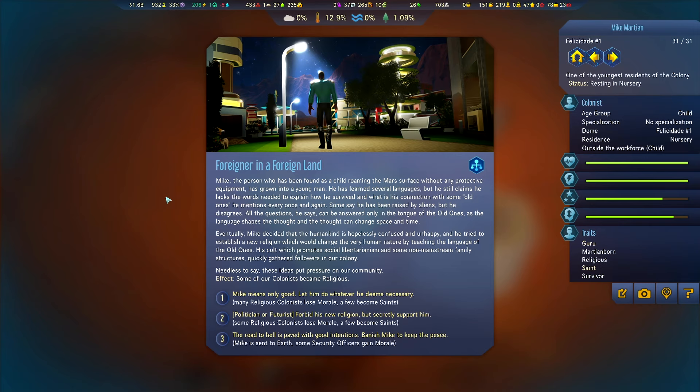He grew up quickly. Mike — the person found as a child roaming the Martian surface without protective equipment — has grown into a young man. He's learned several languages but still claims he lacks the words to explain how he survived and what is his connection with 'the old ones' he mentions every once in a while. Some say he was raised by aliens, but he disagrees. All questions, he says, can be answered only in the tongue of the old ones, as 'the language shapes thought and thought can change space and time.' Eventually Mike decided humankind was hopelessly confused and unhappy, and tried to establish a new religion.